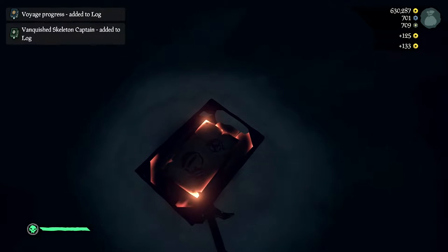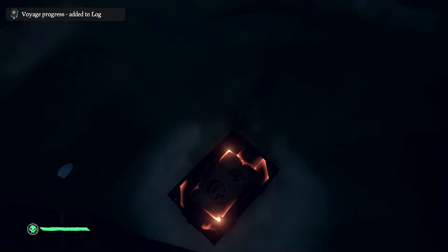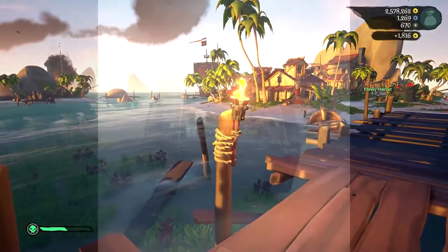Firebomb crates be quite rare to find on the seas. They only appear on an Athena run at Thieves' Haven, or they can be found by digging them up at a Fort of Fortune from a skelly captain map. They hold 20 firebombs, and apparently no merchant wants to buy them so they never seem to be a commission item. They fetch between 1100 and 2000 gold apiece.